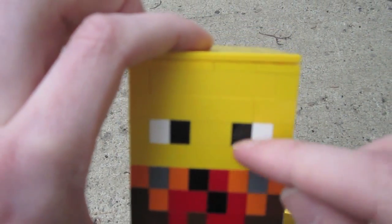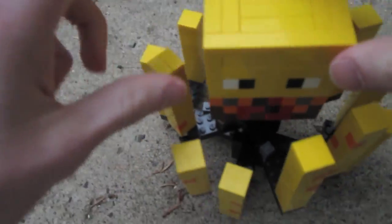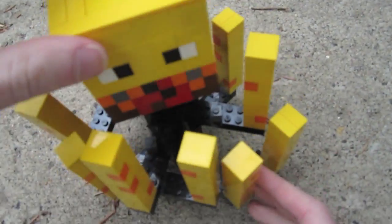Here are the dimensions for the head — they're eight studs by eight studs — and then they have these plate pieces which allow the layers to spin, so you can get that nice blaze rotation.